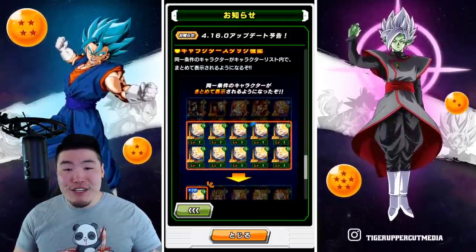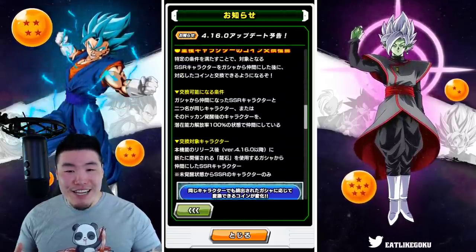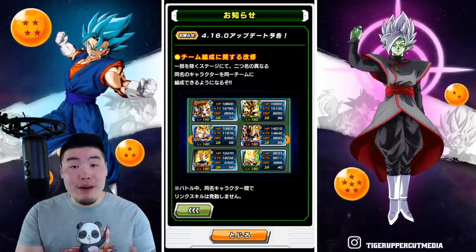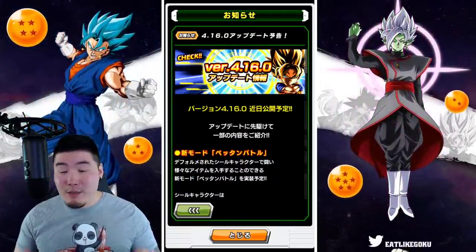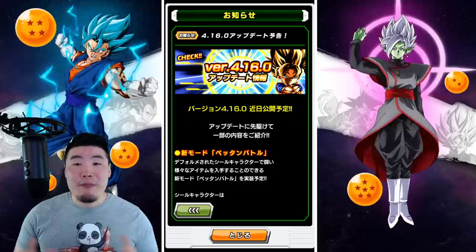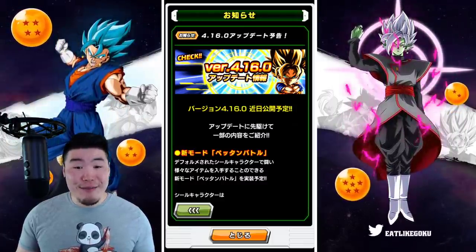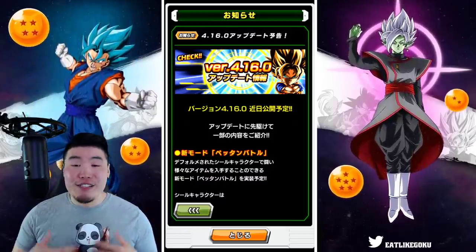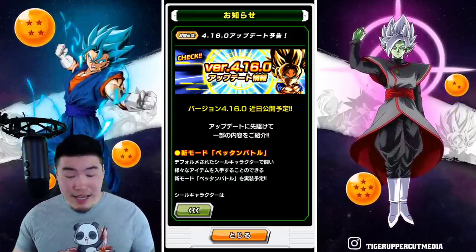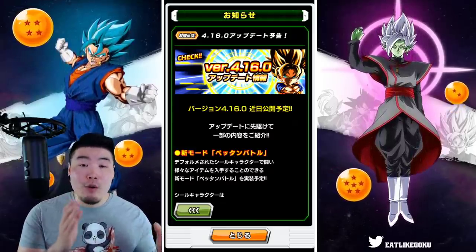That's going to be the last new feature coming with 4.16.0. The main things to look forward to are the SSR-for-coin exchange, the ability to run multiple units with the same name on the same team, and the new Peton Battle. It's a feature a lot of other gacha games already have — not really revolutionary — but it's cool that Dokkan is finally implementing it. Dokkan does seem a little bit behind other gacha games when it comes to these standard features, but it's good that they're still adding new things from time to time.